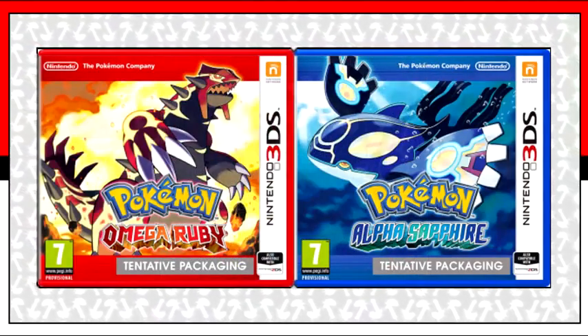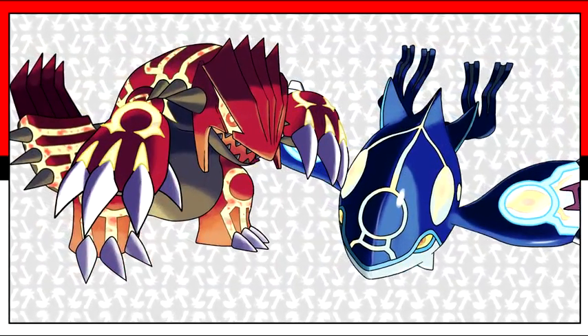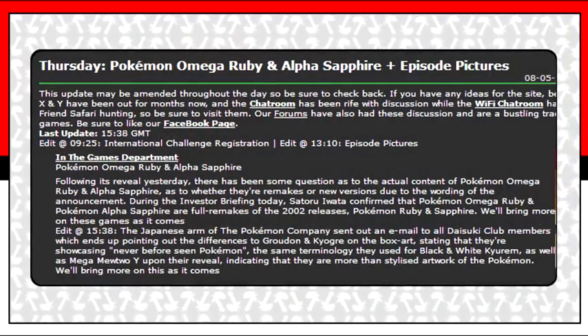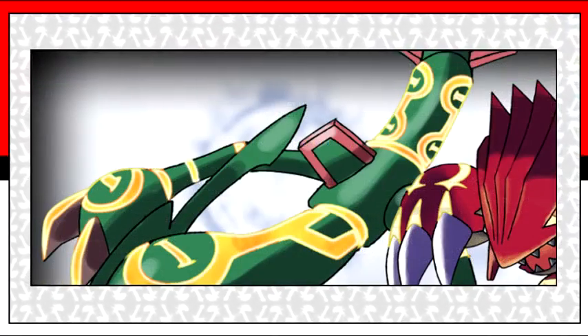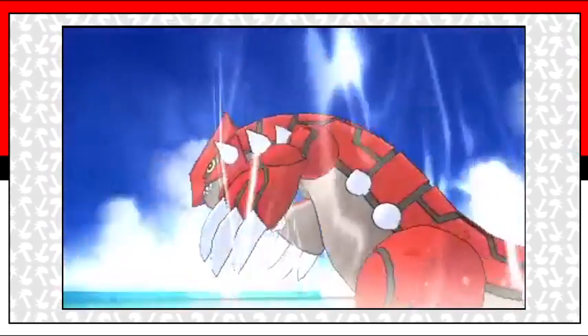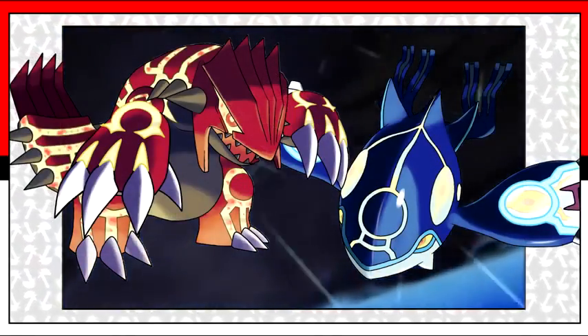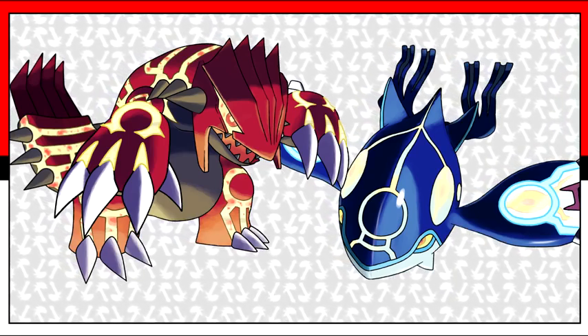The most popular question from the comments of my last video was about these new Kyogre and Groudon forms on the covers of the game. It had been confirmed a few days after the game's announcement that these aren't just redesigns for Generation 6, and with footage of the original Kyogre and Groudon being released, fans are almost certain that these are new forms. But what are these new forms? Let's take a look.